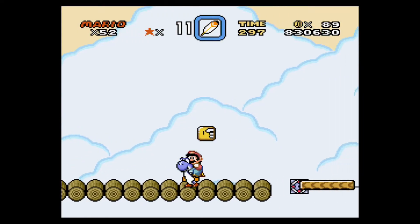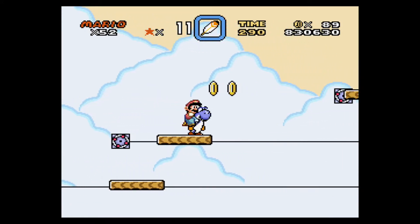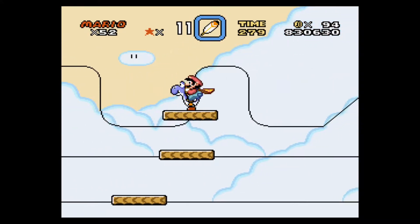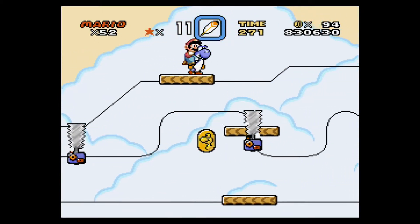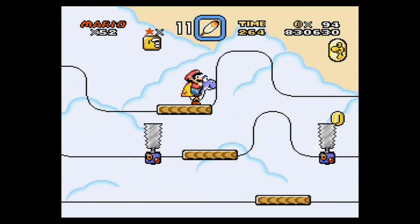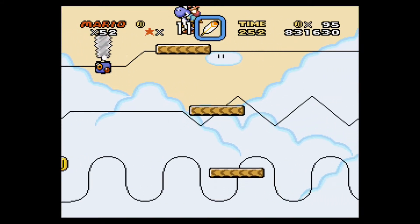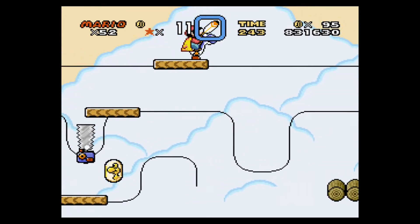Now you guys actually know what the restore button does. I wish this would go faster — this part of the level is so slow. I hate auto-scrolling levels. You get all the Yoshi coins there too, which can automatically give you a one-up. Don't hit that block if you want to get the secret exit. I'll take the normal exit if I have to, but this time I really want to get the secret exit.